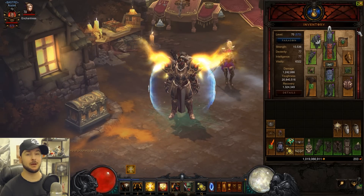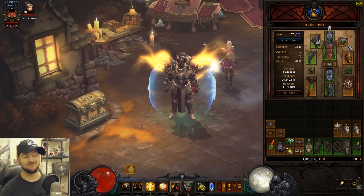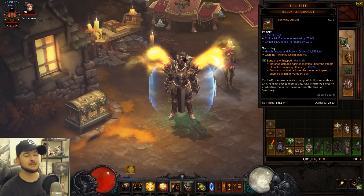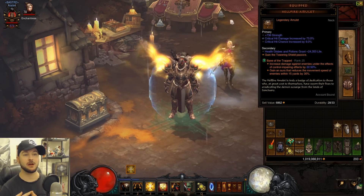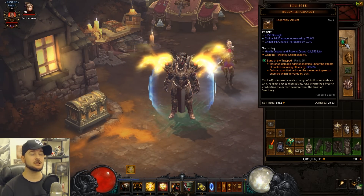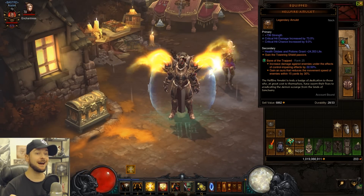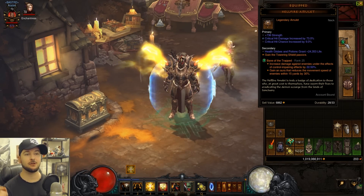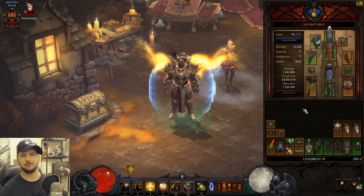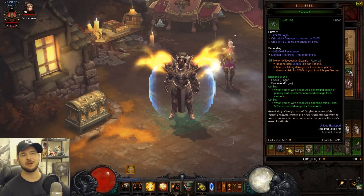I've been farming for Hellfire Amulets across all my classes and got something decent here for a Shield Bash build — a Hellfire Amulet with 736 Strength, critical hit chance rolled up to 73%, and it has the Towering Shield passive. The Towering Shield passive is a must-have passive, so having it on the amulet frees up a passive slot.